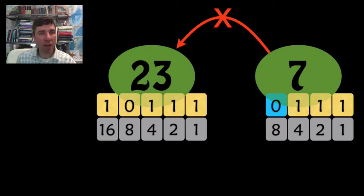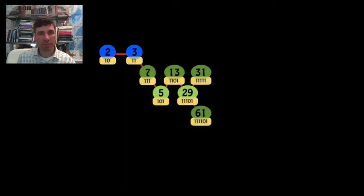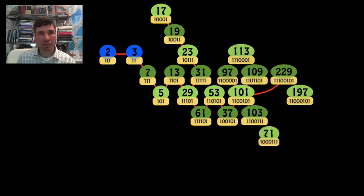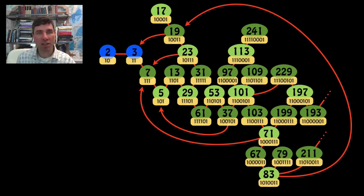You're going to start the prime number catacombs at 2, and then you have to go exploring. Here's the first little bit of the catacombs, and here you can keep on going — I'm giving you that hint if you want to keep on exploring. There are also some trap doors — one-way directions you can go down but can't get back up again. For example, you can go from 83 down to 19, and from 19 down to 3, but you can't get back up again directly.